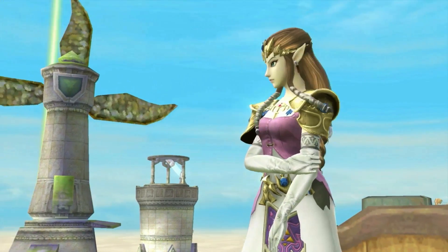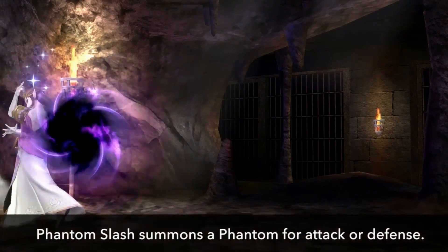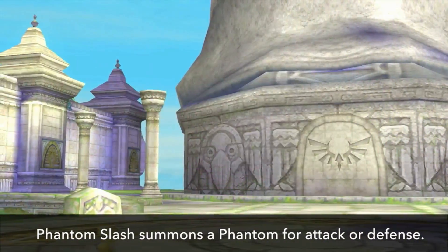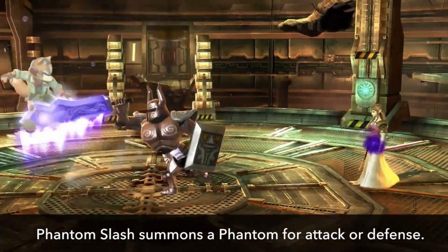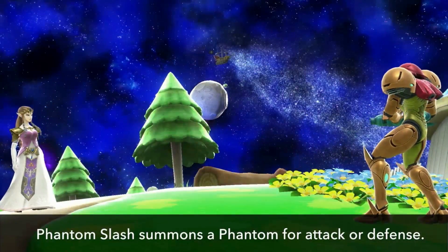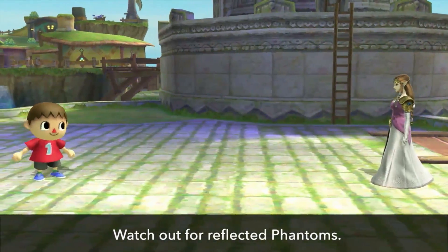Next up, Zelda. Her down special attack is now a new move called Phantom Slash. Of course, summoning a phantom also works as a defensive move. Then again, you should be careful not to let your phantom get reflected back at you.